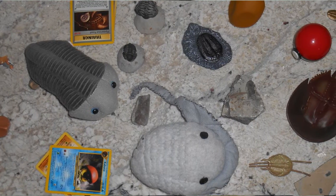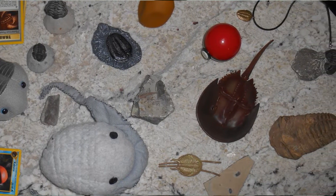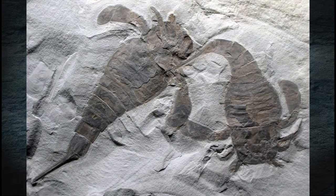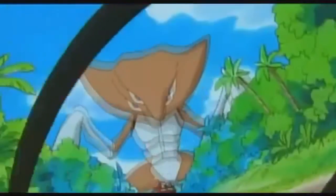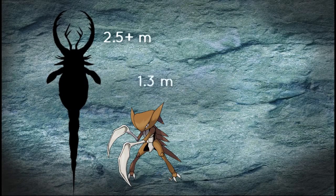Just because I'm biased in favor of trilobites and have a lot of them around my apartment doesn't mean the other inspirations for Kabuto should be ignored. Eurypterids, also called sea scorpions, are an extinct group of arthropods that also share features with Kabuto and Kabutops. Perhaps the most notable are the appendages, which are considerably more prominent than the legs of the trilobite. There is evidence that Eurypterids could be quite large — it's estimated that the largest Eurypterid found is over 2.5 meters in length, which would make it the largest arthropod ever known, and bigger than Kabutops, who stands 1.3 meters tall.